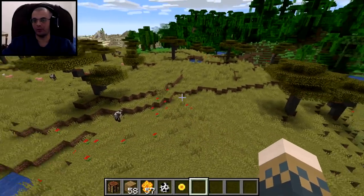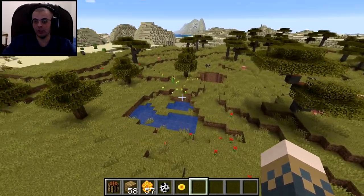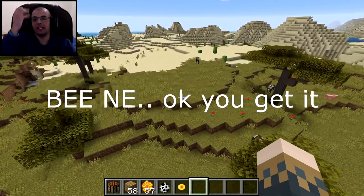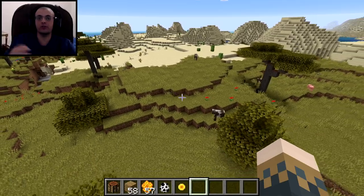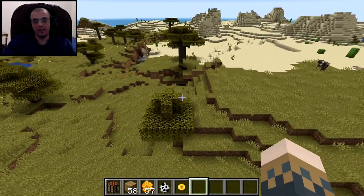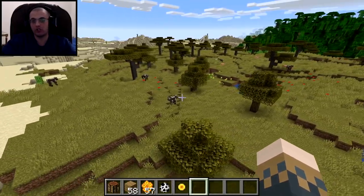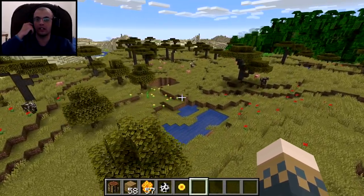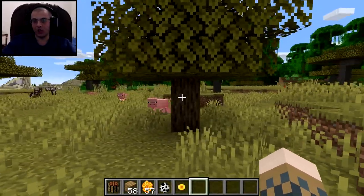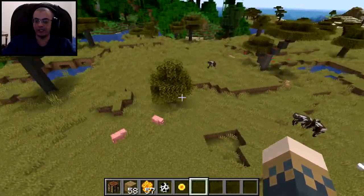To find beehives, look for places where bees exist and look for flowers — specifically sunflowers, but any type of flower works. Now, where exactly are beehives? They exist in oak trees or birch trees. Any type of short tree will work. For example, here's an oak tree — there's a good chance you'll find a bee nest here if bees are around it.